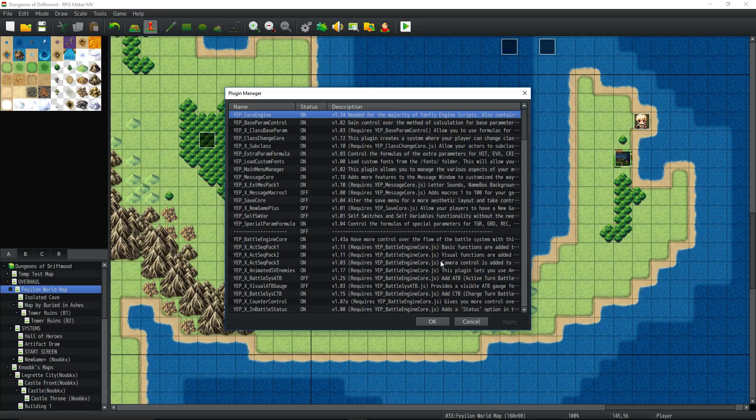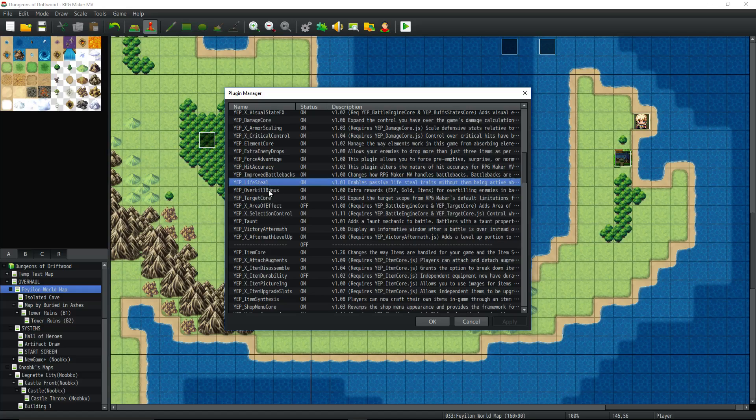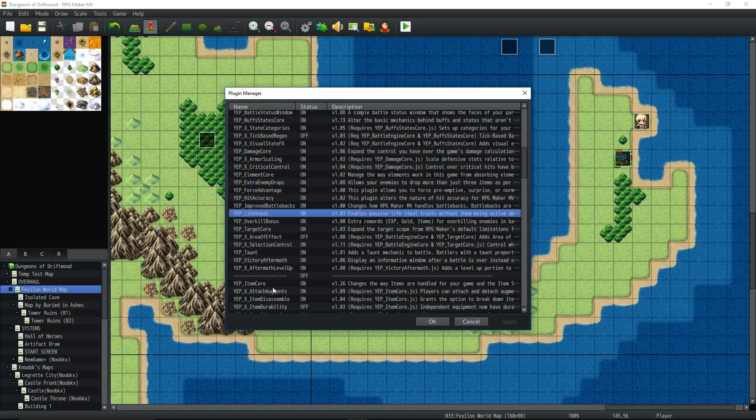I'll put a link in the description below where you can get the Overkill plugin. Where you're going to place it is right underneath Lifesteal but above the Target Core or any of the others. You can pause the video if you're not sure where to put it — it's also in Yanfly's video so you can see where to put it.